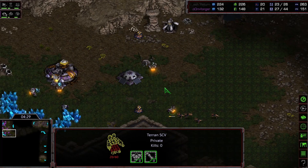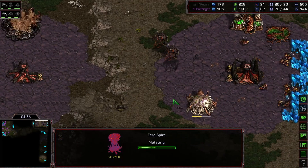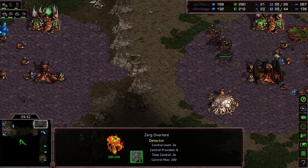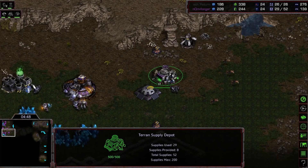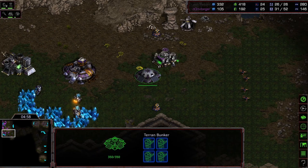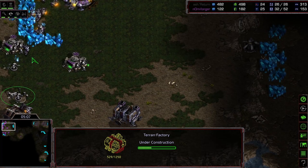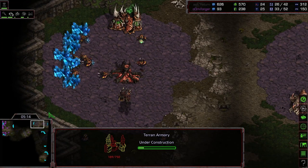Oh, run SCV run! There's the spire — absolutely standard follow-up at this point. He's gonna keep poking in, just to let you know: hey, I'm here, don't worry about me. Making sure — hey, what are you doing? Trying to see if there are any more marines, any medics. Of course you won't be seeing any of those because this is a two-factory build.